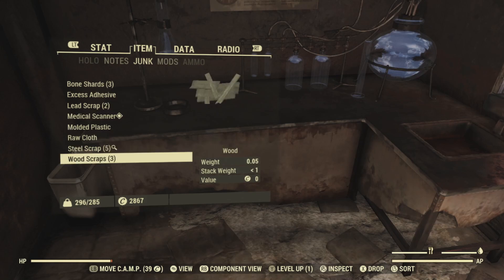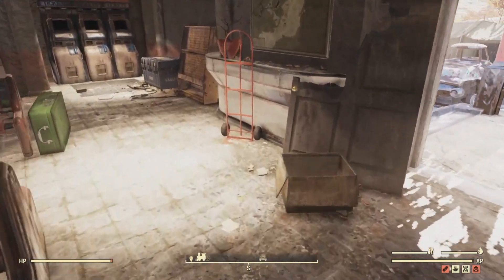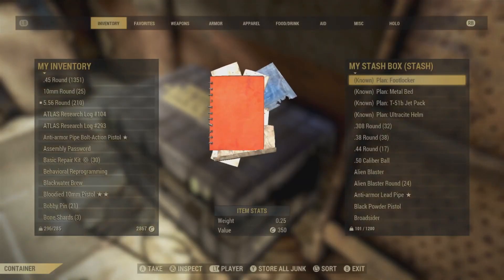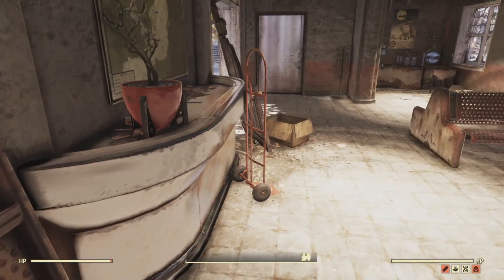The most important thing you can build at your camp right now is your stash box. As you can see in the bottom left, I am 300 pounds and my max carry weight is 285. You can go ahead and store a few things in there, then run over to the train station and access your stash box there.